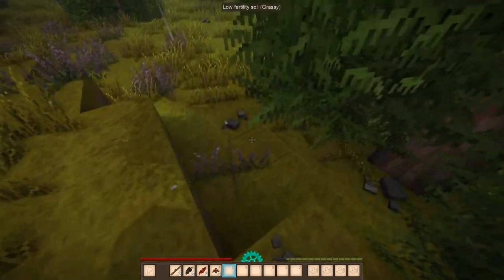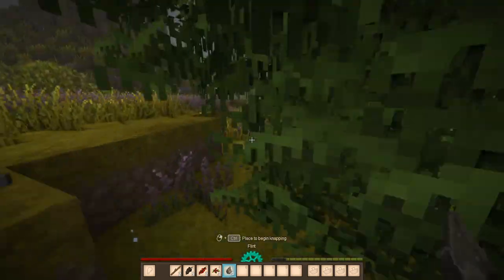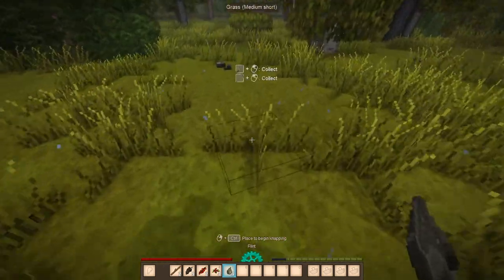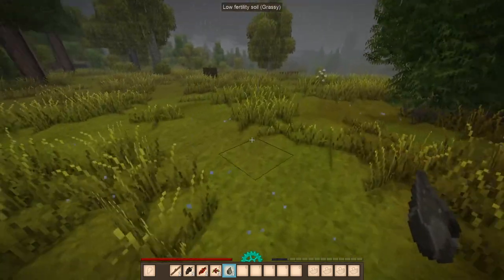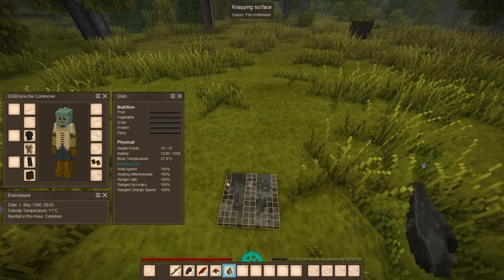This stone is too soft to use, so I do have to find flint. I have to be very careful here because I don't want to fall. There's a lot of shale stones but no flint. Oh, there we go — there's some quartz. What I'm going to do is take this flint and make knife blades.